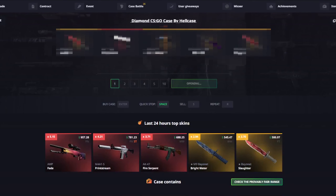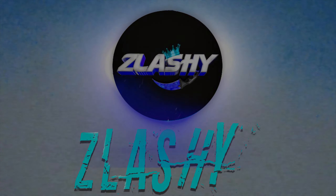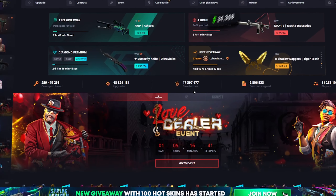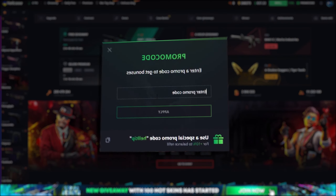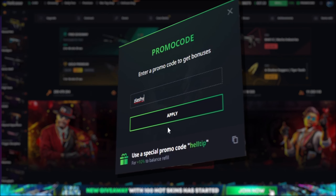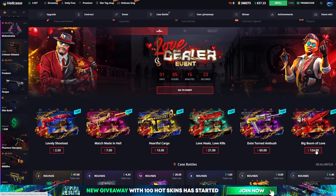What's up my boys and girls, it's your boy Slashy here. Today with Hellcase.com we have $837 in the balance. If you want some free money on Hellcase, click on the promo code, type in the code Slashy and you will get 70 cents for free and a 10% deposit bonus.